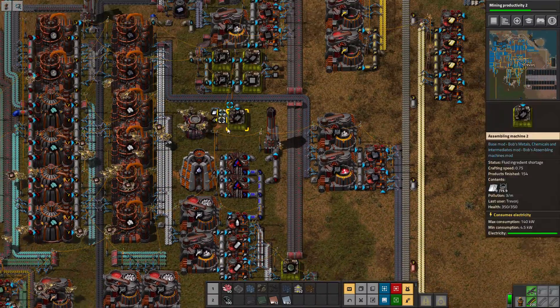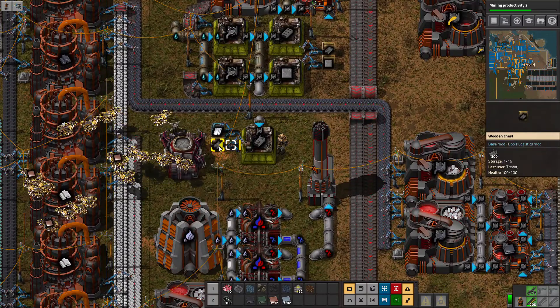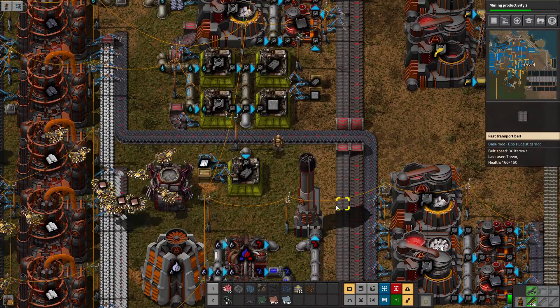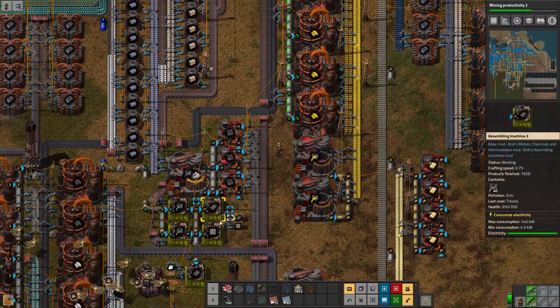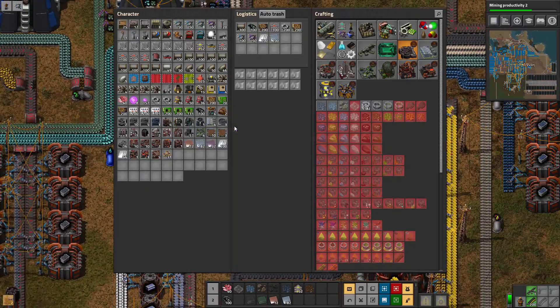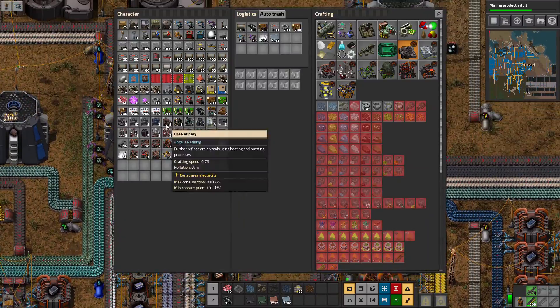Wherever we have concrete, I went ahead and set up reinforced concrete, just so we don't have to worry about that ever. So we can go ahead and make three more of those. We have concrete bricks, concrete, and then reinforced concrete as well, all being automated. So we have five of them now.